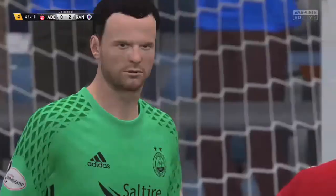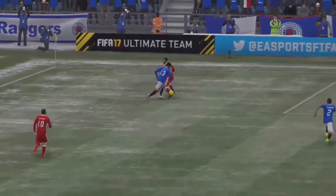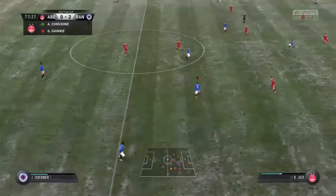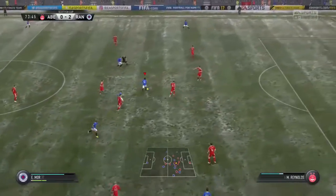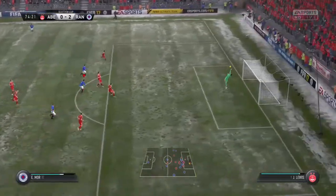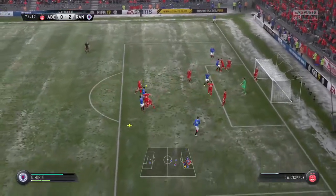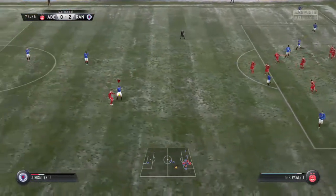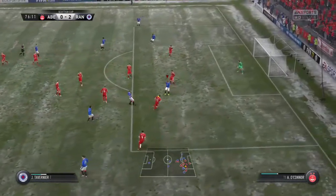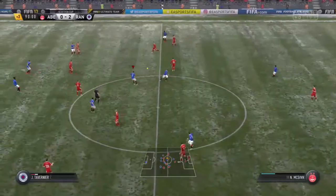What we thought would be a tough game - Aberdeen have offered nothing, not made any good attacks, we've been dominating the first half. Into the second half, Emery Moore comes on, gives it to Halliday who plays it back to Emery Moore - he hits it but it's a good save by the Aberdeen keeper. Then from a corner, it comes to Emery Moore but he's too small to win the header. Comes to Rossiter outside the box, he rides the challenge, gives it to Tav who hits it - decent save by the keeper again.